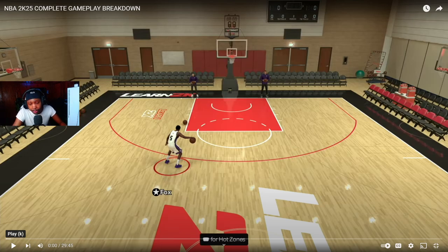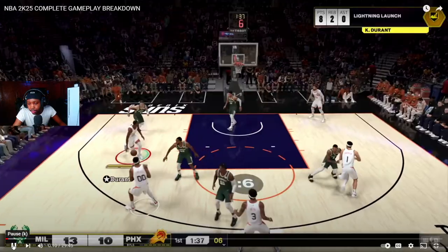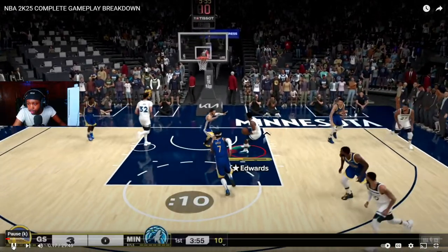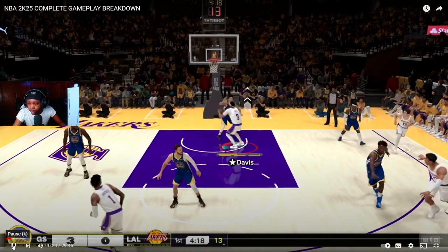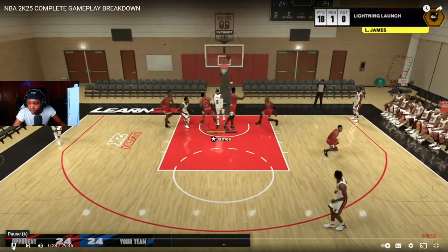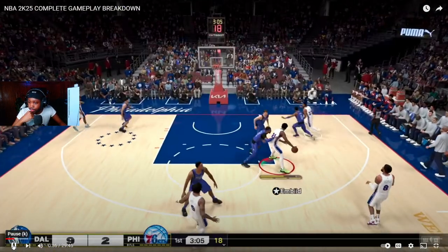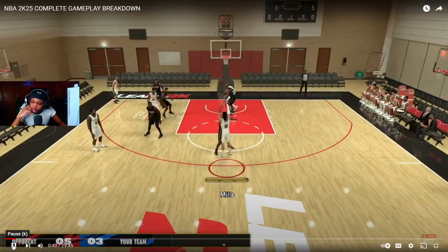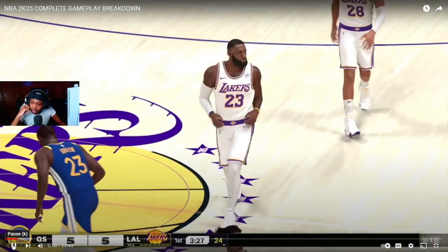We've got the new dribbling system including speed boosting, new go-to shots that can lead to insane greens, the shot rating you need to green consistently, and the mid-range game for all you midi magicians. We've got the new rhythm shooting system, a detailed meter dunking breakdown, the all-new shot contest system, standing dunks and paint mash, Devin Booker floaters, scoopers, layups, post scoring, ankle breakers, blowout dribbles, and Patty Mills jump shot. Drop a like and let's get into it.